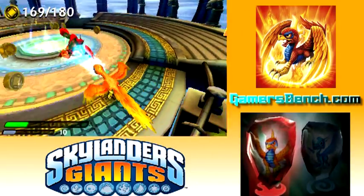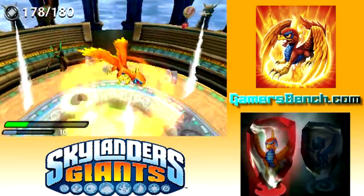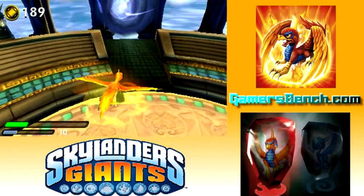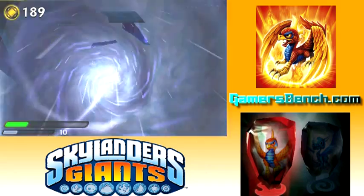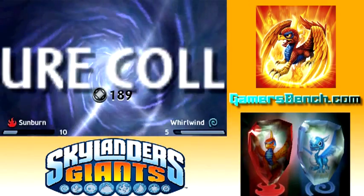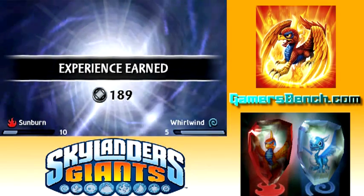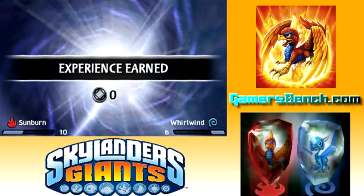I'm nowhere near close to the enemy goal here. I still need 20 more and I've taken a lot of damage already. Elemental match — obviously — and don't eat food. Actually, that will make the dragonfire goals a little bit easier because you can be a little more reckless. Well, except you can't run into the dragonfire, but at least you can fight enemies without worrying about getting hit and picking up food.